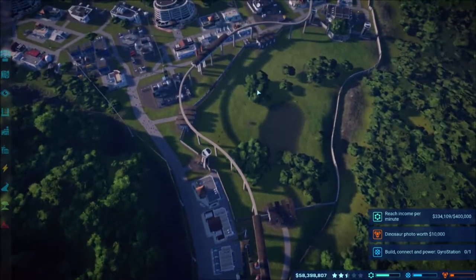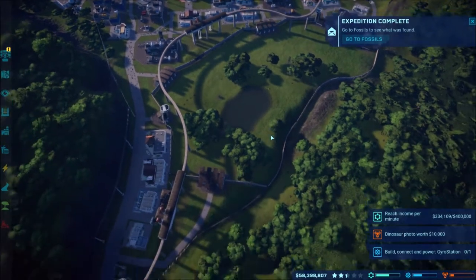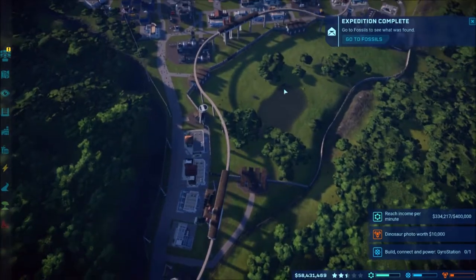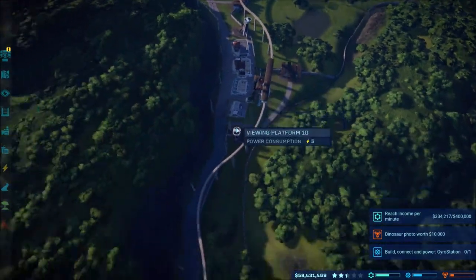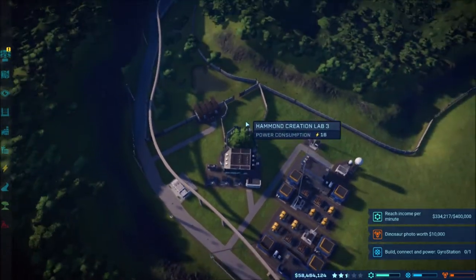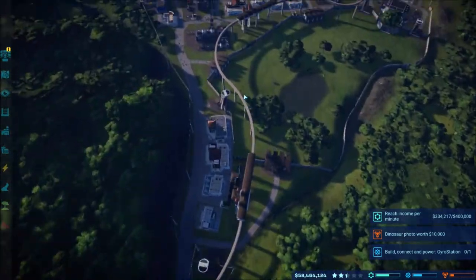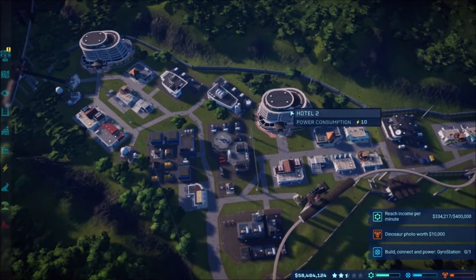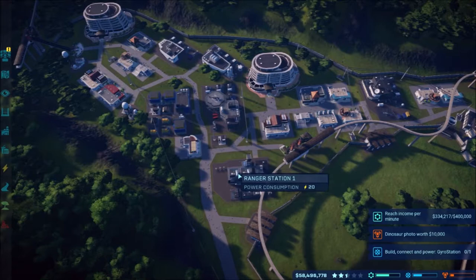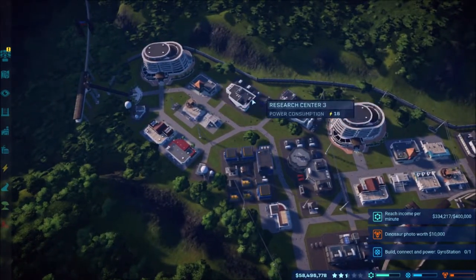My whole goal last episode was to try and keep the park open, but I realized with the way the game works — dinosaurs only being able to fit with certain areas — it wouldn't work out the way I wanted. So I've just been playing around with some stuff. Over here is where we saw things last time: the hotel, restaurants, monorail, ranger station, research station, and the fossil center.